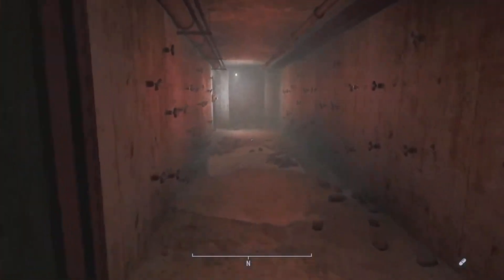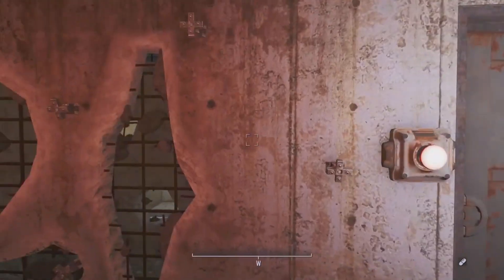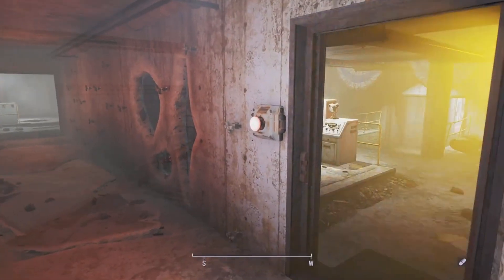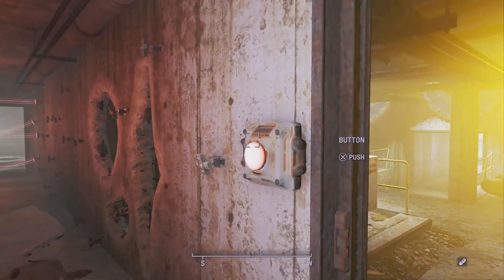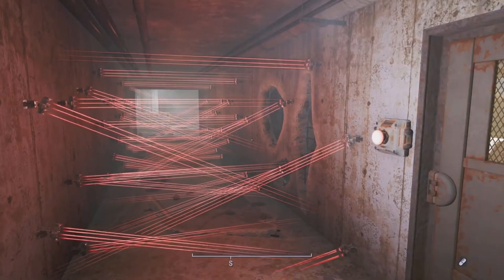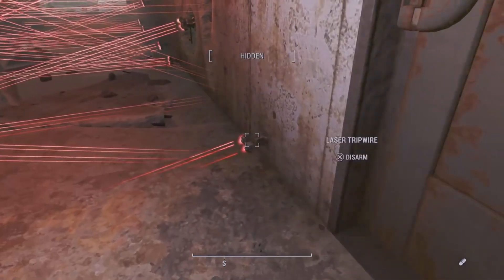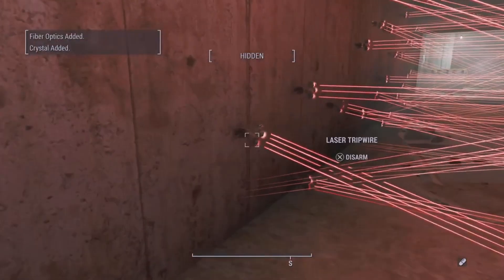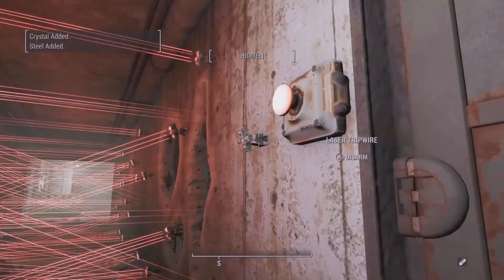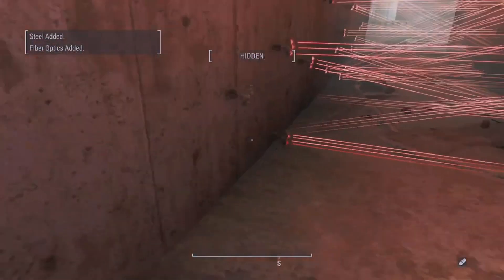And then if you have no qualms about using the exploit, you just come down here, hit this button, hit it again, and then proceed to disarm all of these laser tripwires. You will get fiber optics, crystal, and steel for every single one of these that you disarm.